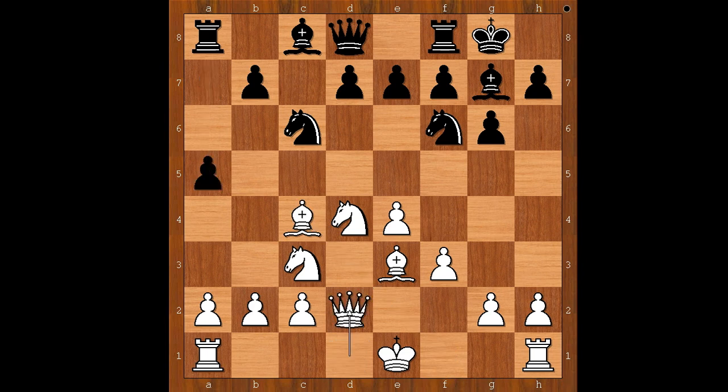Nick castled kingside. Bishop to c4, a5, queen to d2. Ideally, white would like to play bishop to h6 and exchange his dark-square bishop for black's dark-square bishop. Then white would love to push his h-pawn and exchange it for black's g-pawn, and then deliver checkmate on the h-file. This is what white quite often does against the standard Dragon.